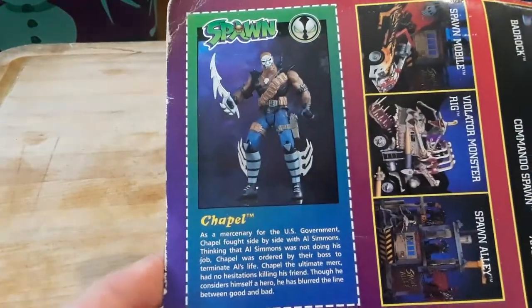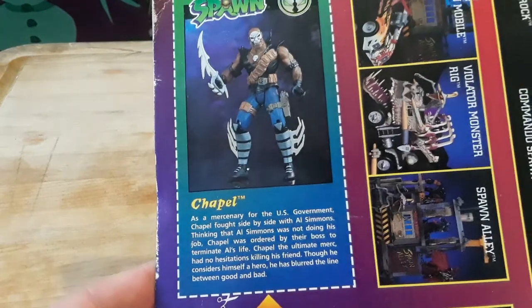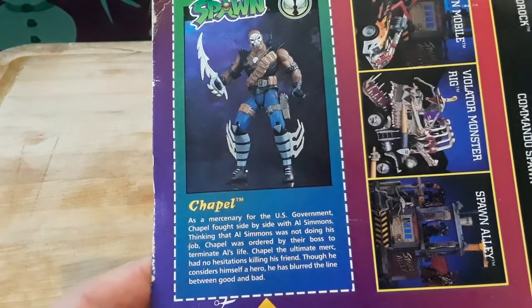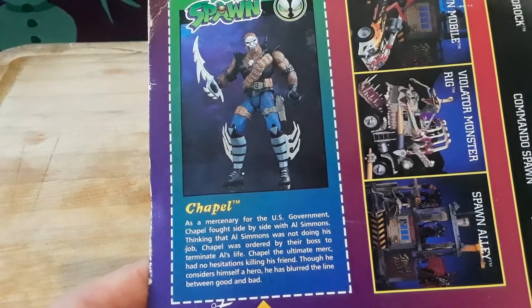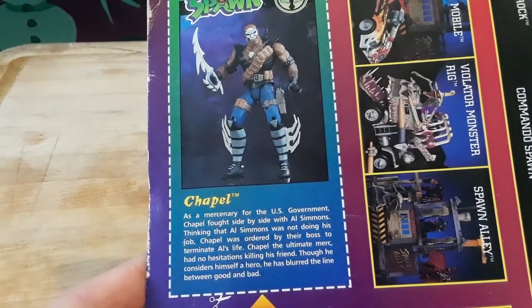There, we got it open. It comes with a cool little Chapel trading card. It says: as a mercenary for the U.S. government, Chapel fought side by side with Al Simmons. Thinking that Al Simmons was not doing his job, Chapel was ordered by their boss to terminate Al's life. Chapel, the ultimate merc, had no hesitation killing him. Though he considers himself a hero, he blurred the line between good and bad.